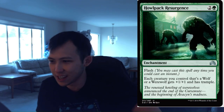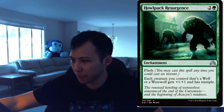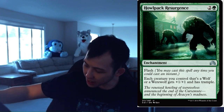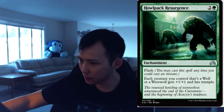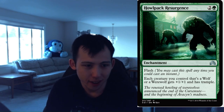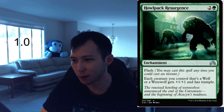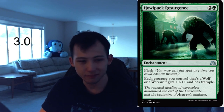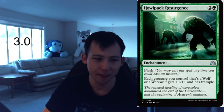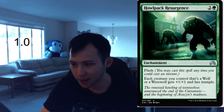Howlpack Resurgence. 1 green, 2 colorless enchantment with flash. Each creature you control that's a wolf or werewolf gains plus 1, plus 1 and has trample. That's not bad — deck dependent for sure, but in the werewolf or wolf deck this is money. It's a combat trick, you flash it in, and the plus 1, plus 1 and trample is a really nice bonus. Generally this is going to be a 1.0 — you obviously don't want to play it if you have like one wolf or werewolf in your deck. But if you are on the werewolf deck, it's a 3.0, easy. Really variable rating on this card because it only fits into one deck.